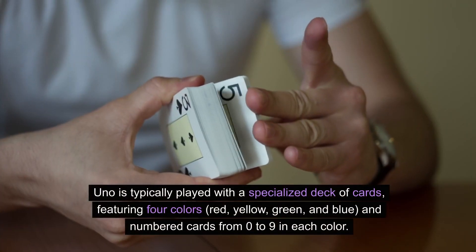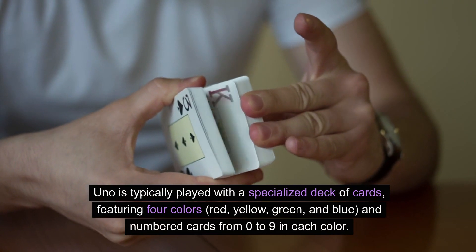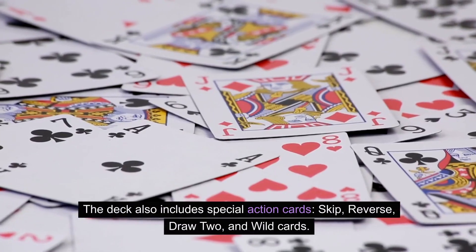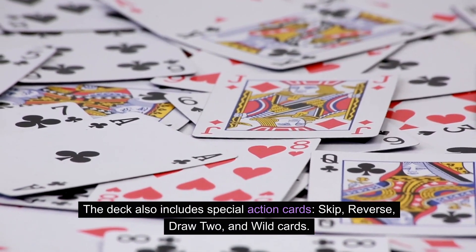Uno is typically played with a specialized deck of cards featuring four colors: red, yellow, green, and blue, and numbered cards from 0 to 9 in each color. The deck also includes special action cards: Skip, Reverse, Draw 2, and Wild Cards.